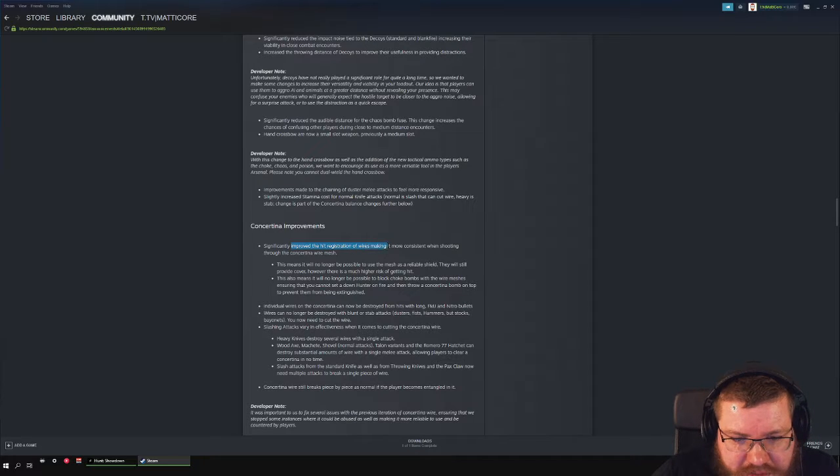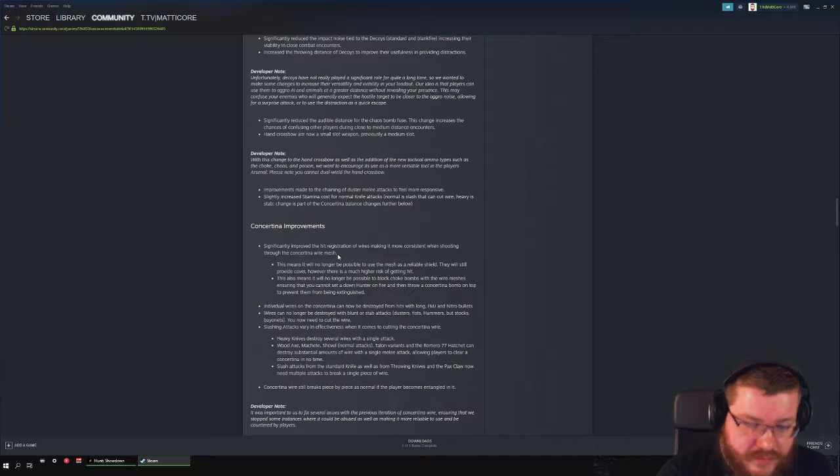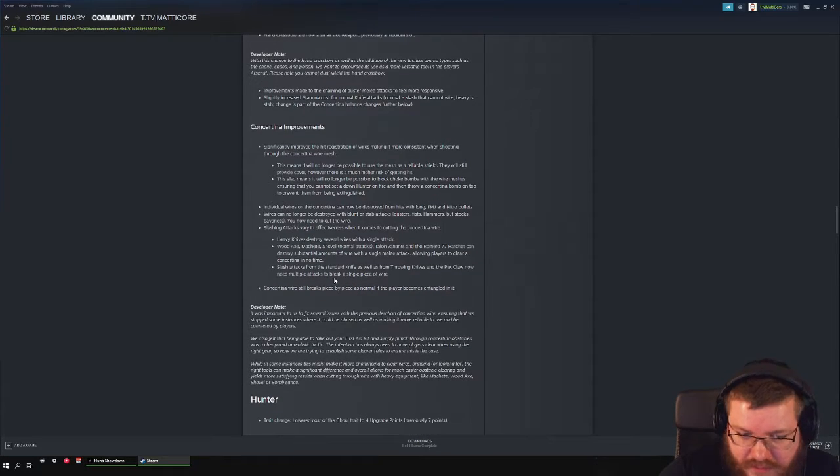Concertina improvements: hit registration on the wires has been fixed. The system now correctly marks when shooting through concertina wire mesh, so depending on your view angle and the enemy's position, if he's trying to rescue a friend behind a concertina bomb the bullet will pass correctly. Heavy knife destroys several wires with a single hit; a wooden axe can destroy a trivial amount. You can no longer break concertina wire with your bare hands — I love it.